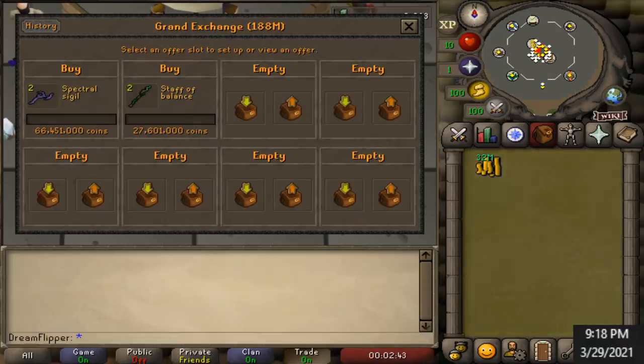Because it was so effective last time we're going to be starting off with the Spectral Sigil again — buying them for around 66.5 mil, combining them with the Divine Spirit Shield, and profiting around 600 or 700k.